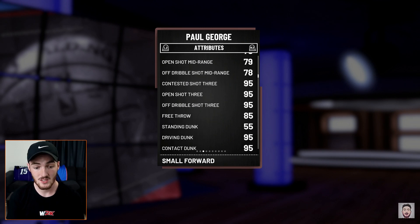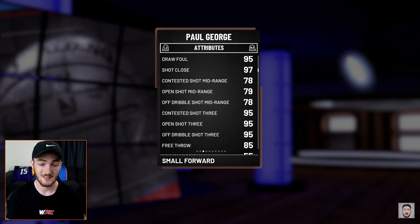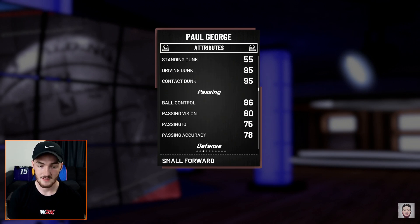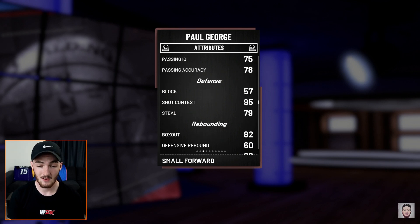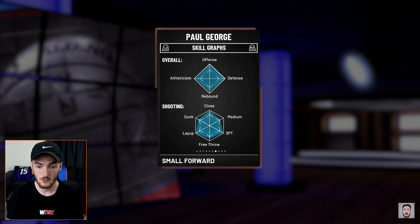Westbrook has a better mid-range than him, which is surprising. But it is a PG — I probably wouldn't shoot the mid-range much with this card anyway. The three-point shooting is good, the driving inside is good, the dunking stats are still insane, a little bit of passing. He's got only a 79 steal but he has a 95 shot contest. This card is based off his triple double and he's quick.